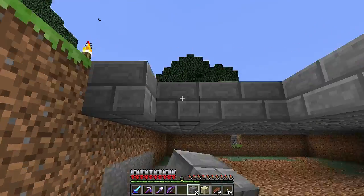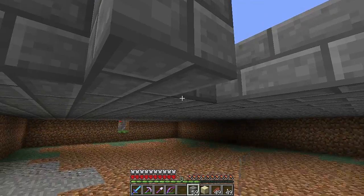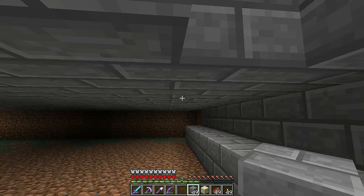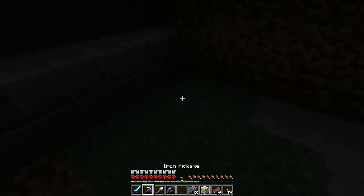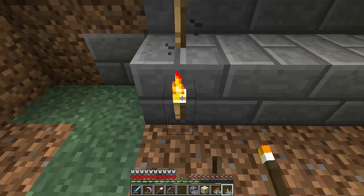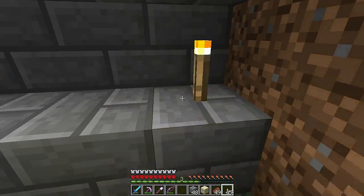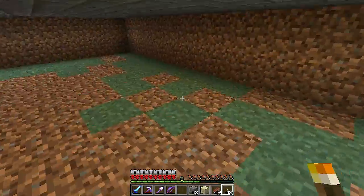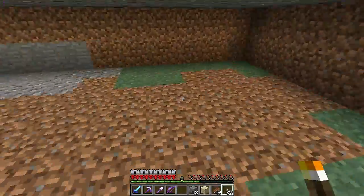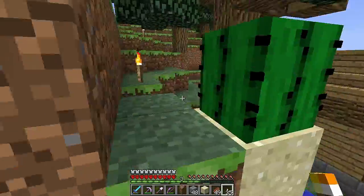We're almost done here with the floor. There we go. I'm going to drop some torches in here — actually, I'll put them on here because I need to make sure I don't mine this at all costs. We'll add a couple more down here just so mobs don't spawn. Looking good.